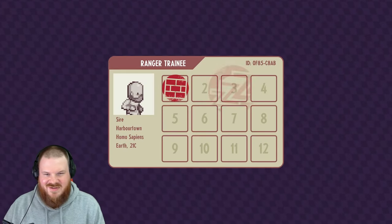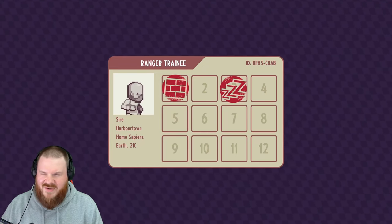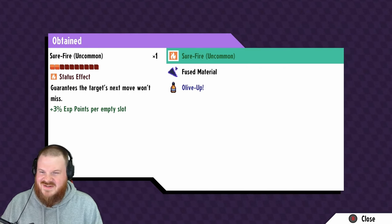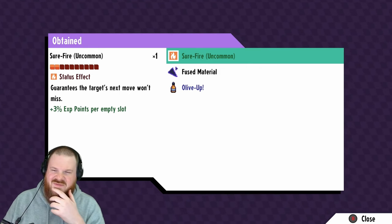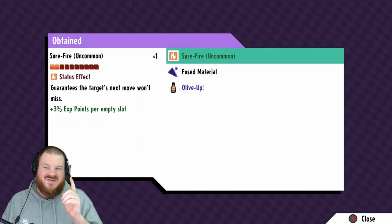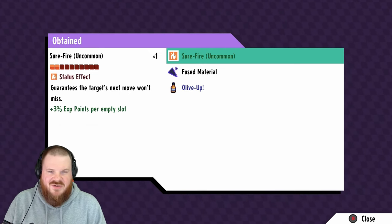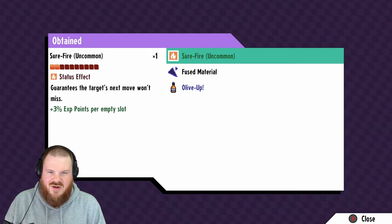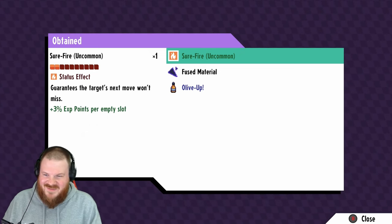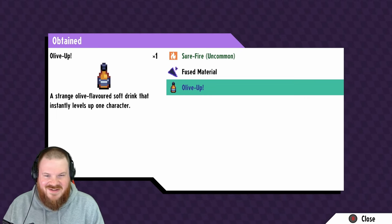Guarantees the target's next move won't miss. I don't really have any moves that are super inaccurate — unless I wonder if that works with sleep. If I use this move and my ally puts me to sleep with those 1% accuracy sleep moves that are like 120 power, would they guarantee to hit? Because if they do, and if I've got multi-target — I'm liking the sound of that. A strange olive-flavoured soft drink that instantly levels up one character — we've got a rare candy! Thank you, Zed.